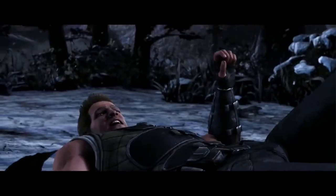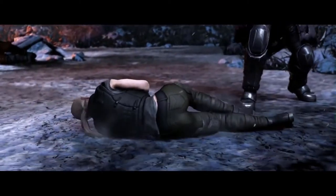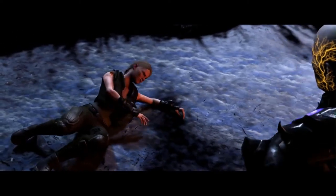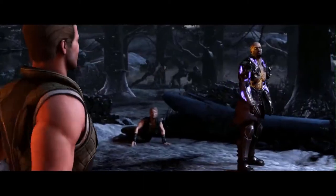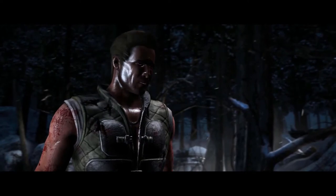At monk level 6, Johnny's total chi points is increased to 6, and his unarmored movement speed increases to +15 feet. Johnny gains another monastic tradition feature: the ability to channel chi into searing waves of energy. Immediately after taking an attack action, he can spend 2 chi points to cast the Burning Hands spell as a bonus action. He can spend additional chi points to cast it at a higher level — each additional chi point raises the spell's level by 1, up to a maximum of half his monk level. Johnny also gains Ki-Empowered Strikes, making his unarmed strikes count as magical.